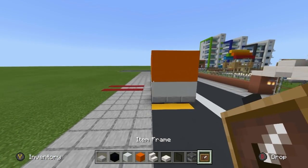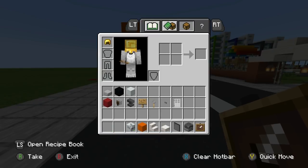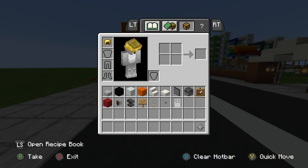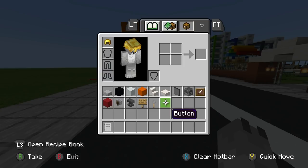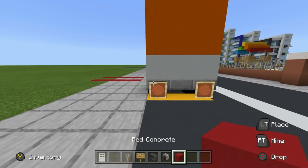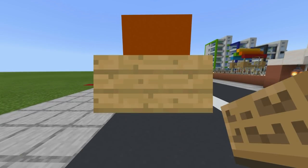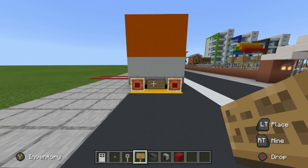I'm going to hang two item frames off the back two corners of the truck. I'll grab the iron doors, buttons, tripwire hooks, oak signs, anvil, grindstone, and red concrete. Some of these materials are optional and some can be swapped out — you're more than welcome to change things as we go along. The first thing we're going to do is add red concrete to the back two item frames as those are brake lights. Additionally, an oak sign in between them is going to represent a license plate. We're going to create an entrance into the back, although you don't have to put anything in the truck or even include the door if you don't want to.